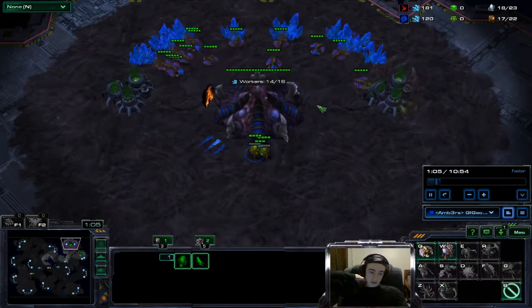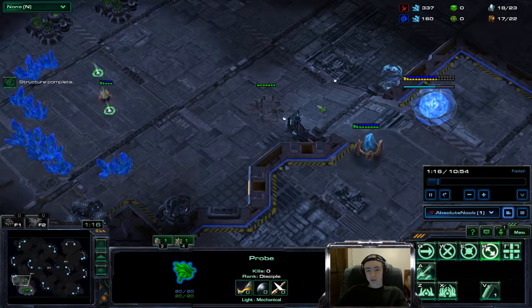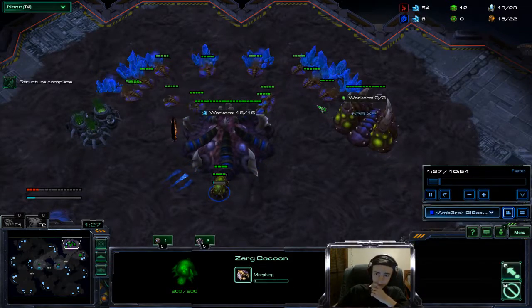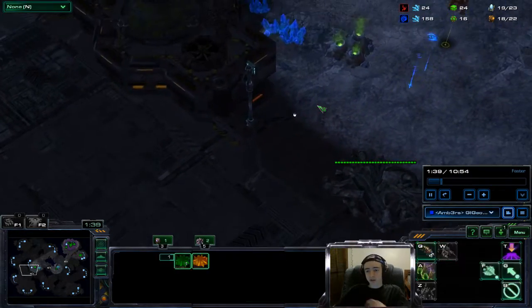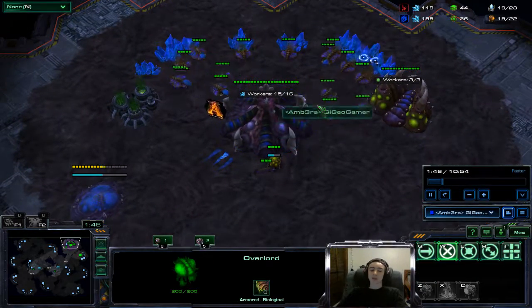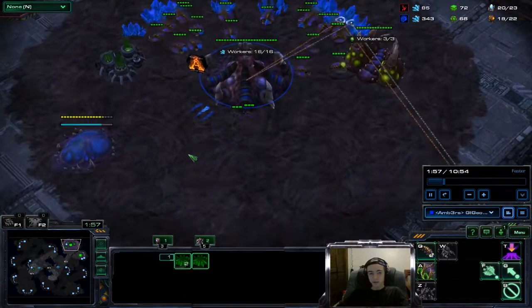We're just doing a basic start - got our overlords moving across the map, chill stuff. He's putting up his natural here, saving up the minerals. It costs 400 for a Protoss nexus. He's already got his gas going, I just started mine up. Playing pretty simple - moving that overlord in so I can watch things and see if he pushes out. We catch his probe moving across the map, and there's really nothing we can do about it. Spawning pool is going up but he'll still be able to scout our entire base - not that big of a deal.